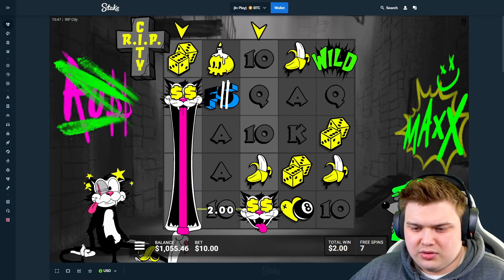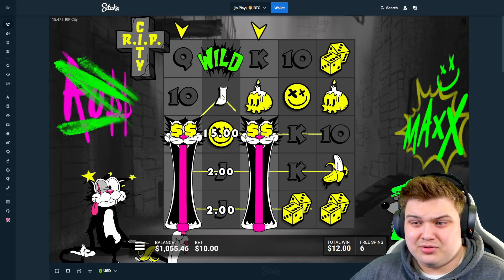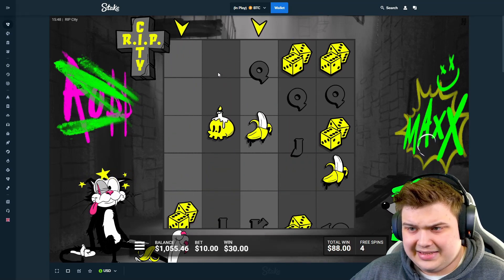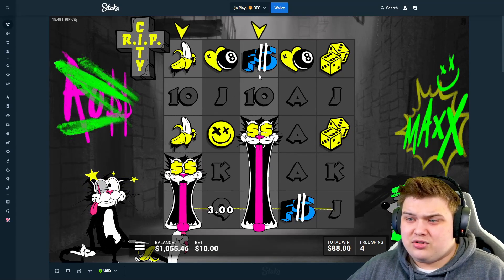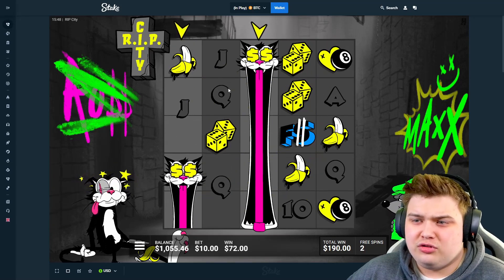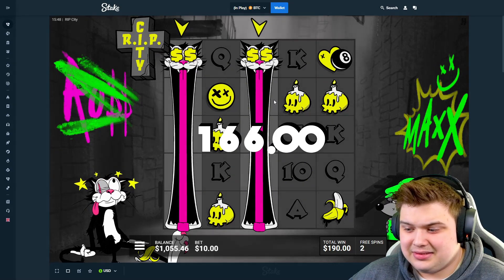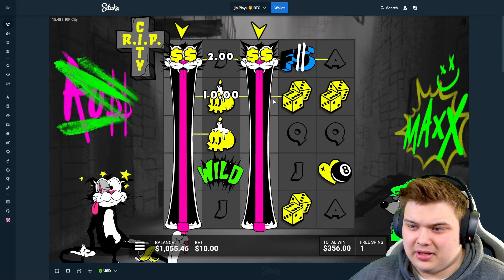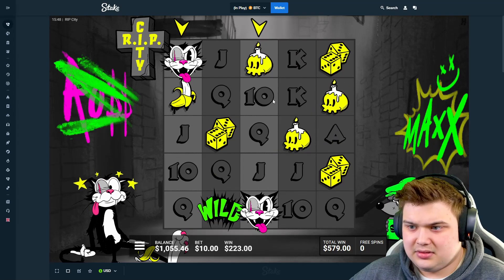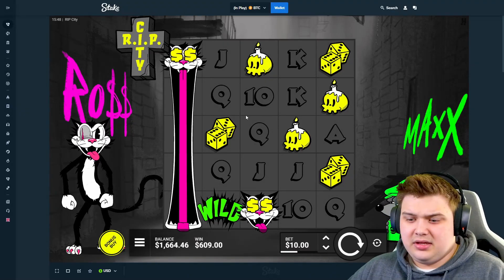Two cats already by the way. We need a second reel soon and this could be good — just need a second reel, please. Or a reach trigger, yeah reach could help. Give me another cat, even a reel two or reel four. Oh my god, we're not gonna get anything are we. Wow, we can't even do another 2000 bonus buy.